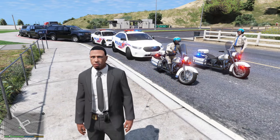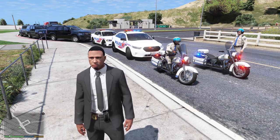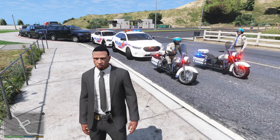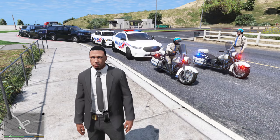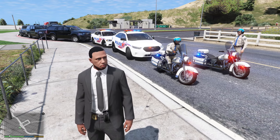Hey, what's going on guys, welcome back to another GTA5 presidential mods video. Today we're going to be playing as the United States Secret Service, and our job is to pick up and deliver Joseph Biden, the president-elect of the United States. We're picking him up from his church service and taking him to the Capitol where he will be sworn in as the 46th president of the United States.